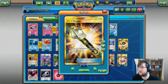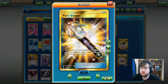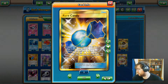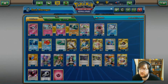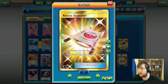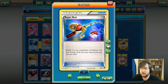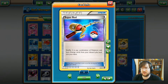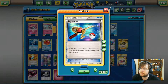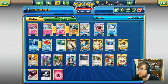Moving on to item cards: two Field Blower — a staple that lets you remove two stadiums or tool cards. Three Rare Candy helps evolve into Gardevoirs and Gallades. Rescue Stretcher pulls a Pokemon from the discard back into your hand or shuffles them into the deck. Super Rod does similar things but also gets your energy back, though you can only shuffle rather than grab to hand. Ultra Ball lets you discard two cards to search for any Pokemon.